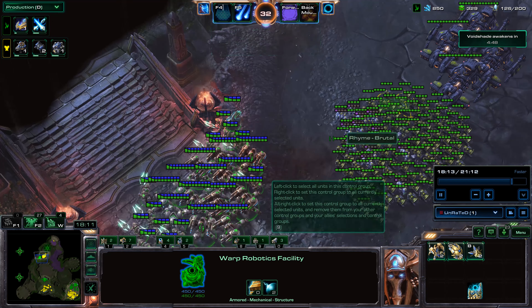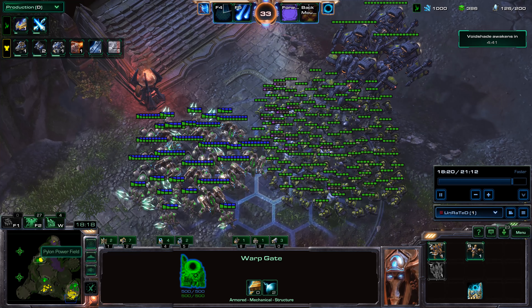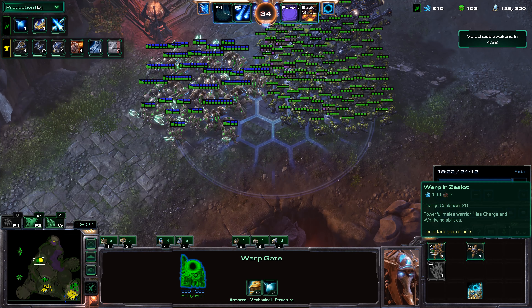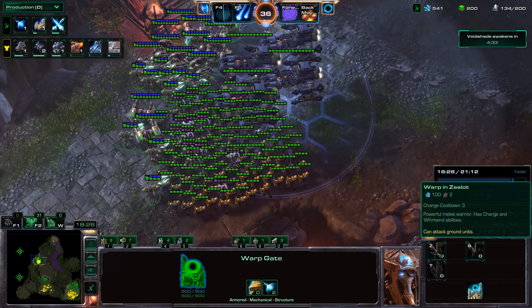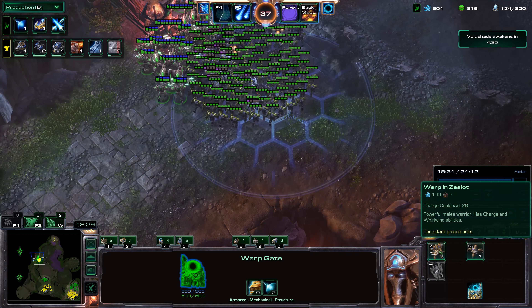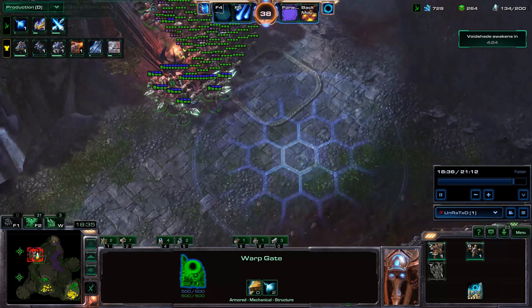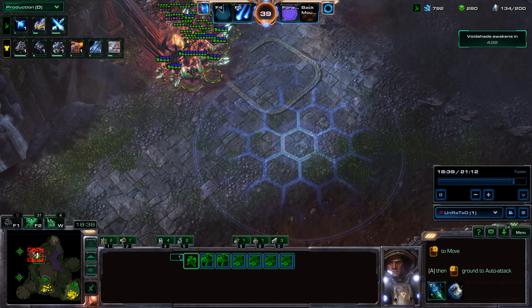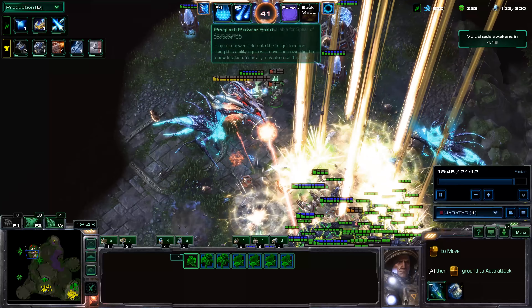Right now I'm projecting my Power Field and getting a bunch more Warp Gates. I only made two more, but honestly I should have made an extra three, because even though charges stack, you still want extra Warp Gates for when you don't have all your stacks saved up. It's good to have extra Warp Gates and then just pump out a bunch of Zealots — that'll soak up these Minerals, give you more supply, and everything will just get easier.